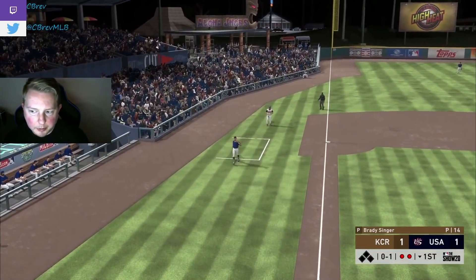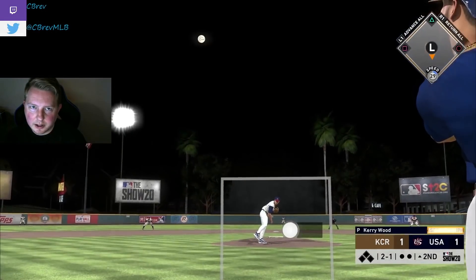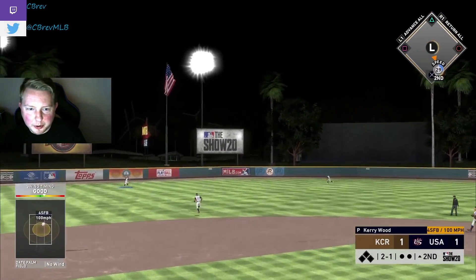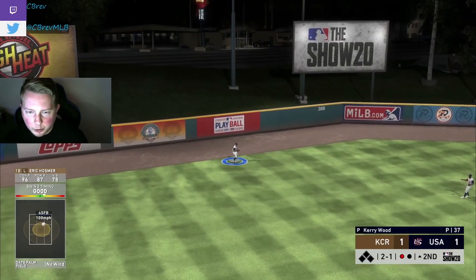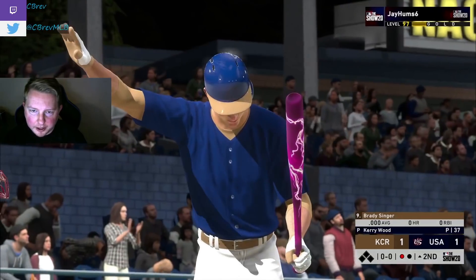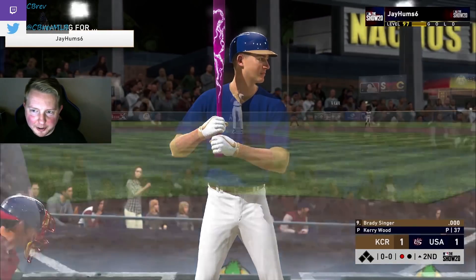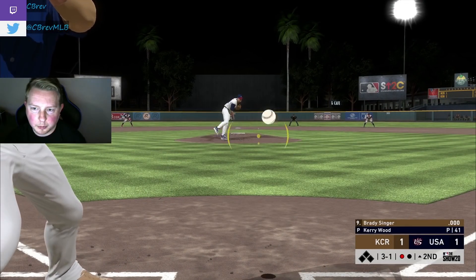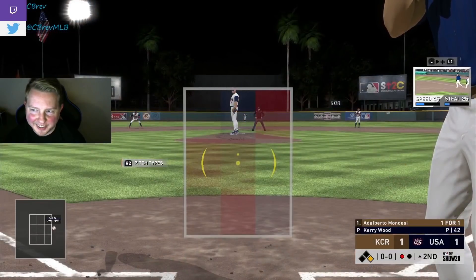I wish Lorenzo would have come through on top of the first — bases loaded, only scoring one. Live series Hosmer gets a hold of one to left but that one's staying in. Brady Singer the pitcher works a walk on five pitches — we'll take that, 45 speed, not bad for a pitcher. He walks Mondesi on five pitches as well. This is a classic Kerry Wood inning. Can we convert with our best hitter, George Brett, our only 99?